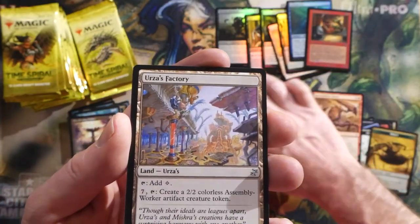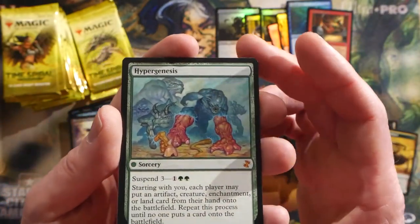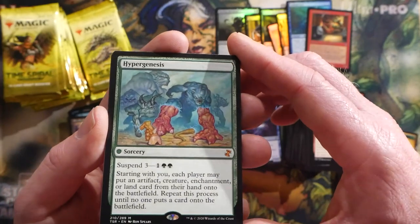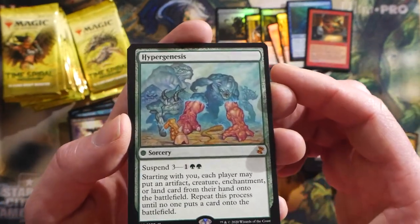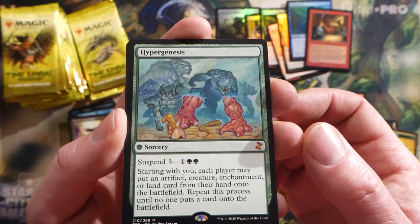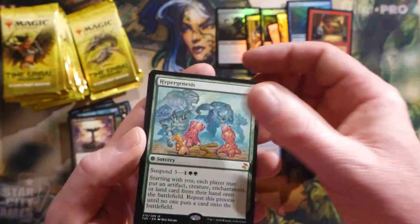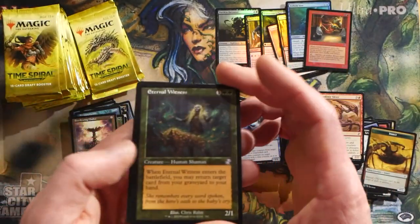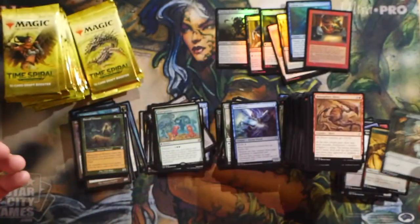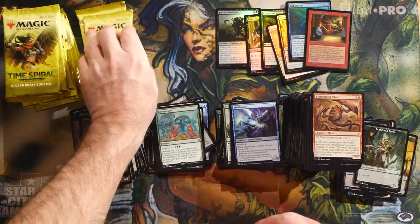We have a Lanwar Mentor, an Urza's Factory, a Timebender, and a Hypergenesis. Why are they reprinting this card? It's not even legal in Modern - does this get played anywhere? It's suspend three for two green and one - each player may put an artifact, creature, enchantment, or land from their hand onto the battlefield, repeating until no one puts a card on. You used to be able to cheat this out and play really nasty bombs, and they kind of banned that. Eternal Witness in old border - I like the look of that.